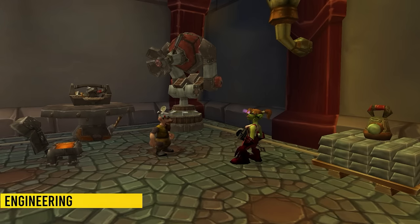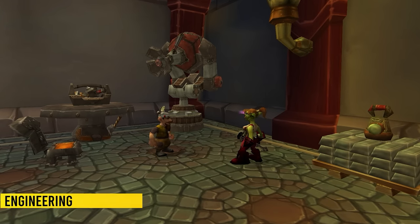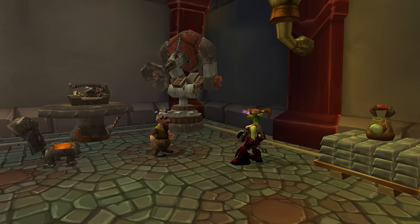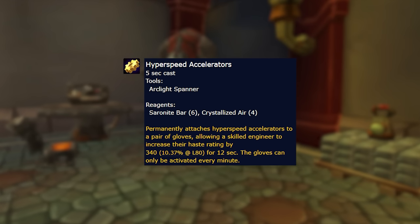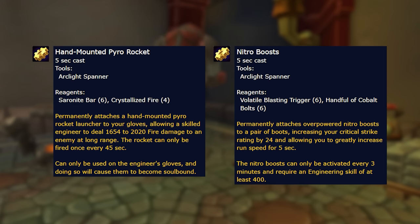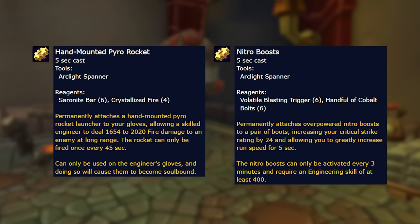Engineering is making a huge comeback for Wrath of the Lich King. It's probably going to be the best profession for both PvE and PvP. First of all you've got your glove haste enchant: 340 haste for 12 seconds every one minute, perfect for literally every single class. Alternatively you can get the hand-mounted power rocket that shoots a rocket, hitting for 1654 to 2020 damage. Rocket boots are now an enchant called nitro boots, which grants you a huge speed increase for five seconds.